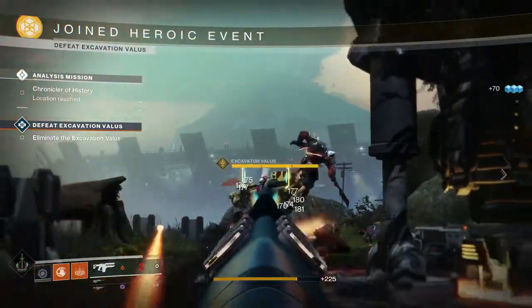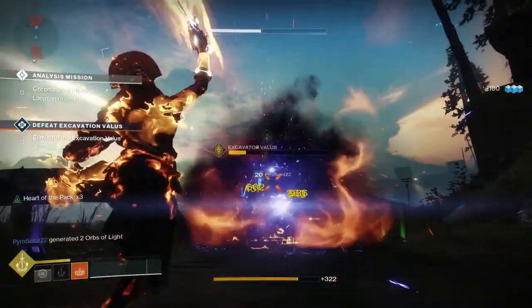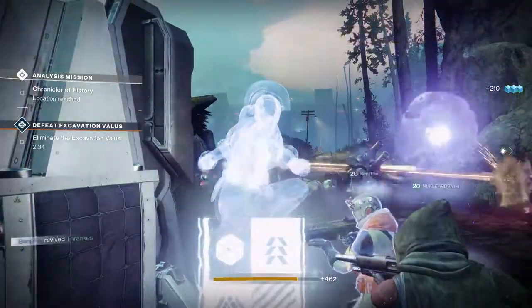This boss is a very tough Cabal boss with a lot of hit points, so be sure to save your best abilities for this point of the battle. Once the Valis is terminated, you will have your chance at an exotic Engram, and the event will be complete.